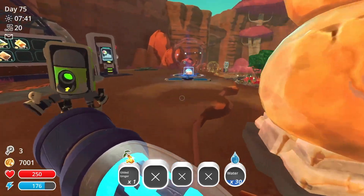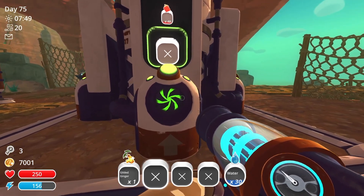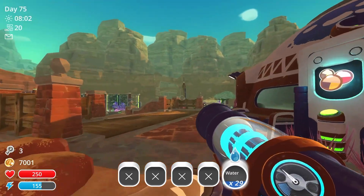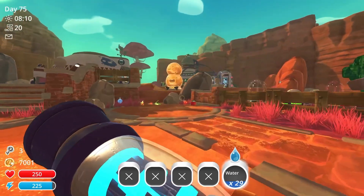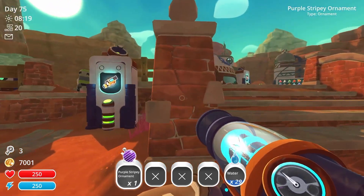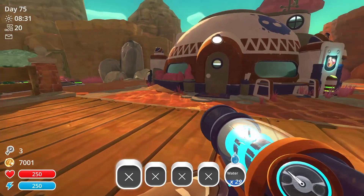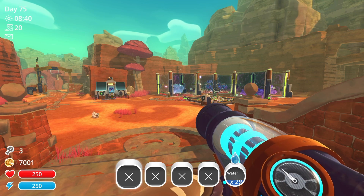We're going to go drop this last Gilded Ginger off at our storage because I think we have one slot left — there we go. Thank you everybody for joining me on this hectic episode and journey. I'm seriously in disbelief — that was the best. I didn't think it was actually gonna work but we did it, we got it, we succeeded! Thank you everybody for tuning in to this episode of Slime Rancher, and I will see you guys in whatever comes next.